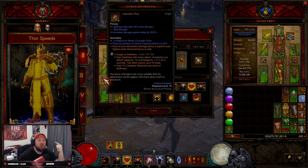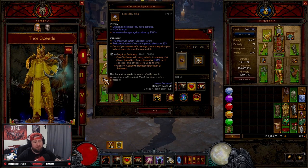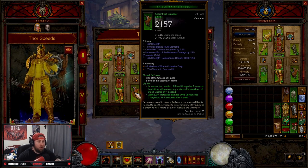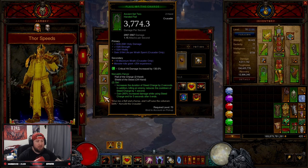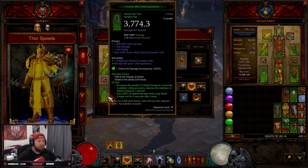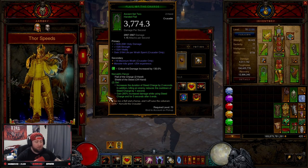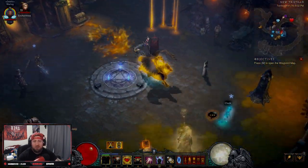On rings you want Attack Speed, Crit Chance, Cooldown Reduction, and Lightning Skill Damage — and instead of Strength you want Cooldown or Attack Speed, plus Elite Damage. On the offhand shield: Strength, All Resist, Crit Chance, Fist of the Heavens damage. On the flail: Holy Damage, Strength, Vitality, and Wrath — or ideally replace Wrath with Cooldown Reduction.